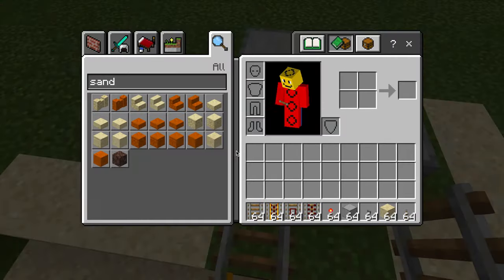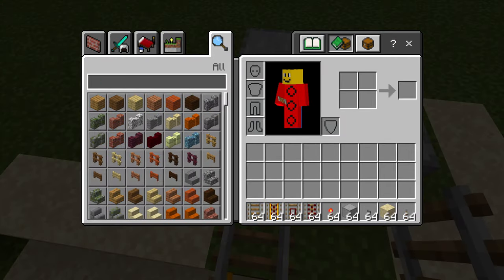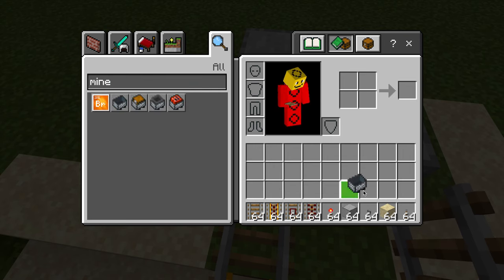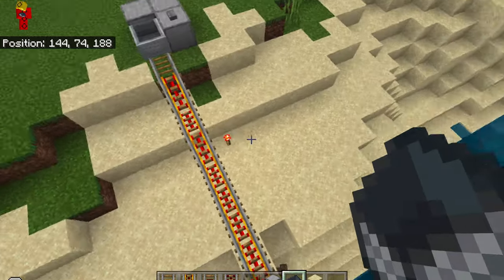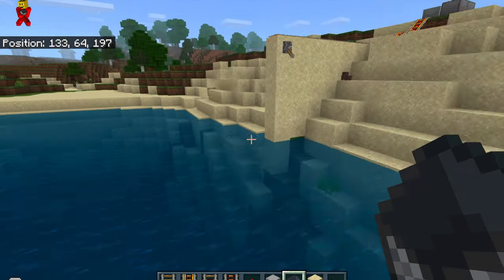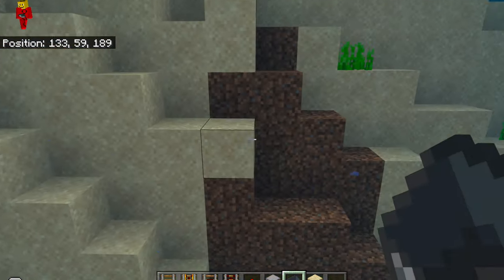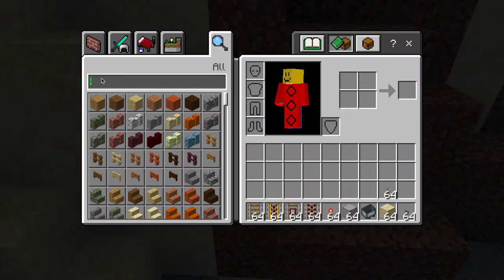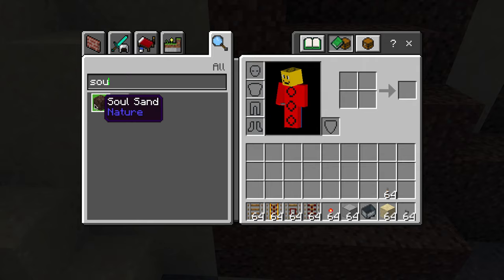Now let's test this thing out. The start works. Now we're going to go into our inventory and get a minecart — not bromine, a minecart — and we're going to place it down so it's ready for testing. Go over here, and a few blocks under the water where the minecart lands, we're going to go in our inventory and get some soul sand.